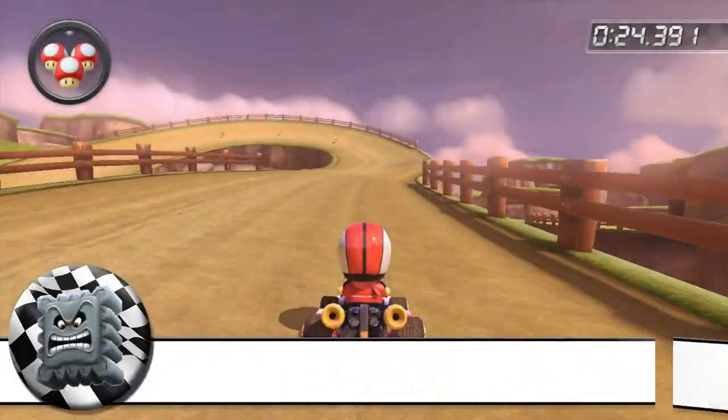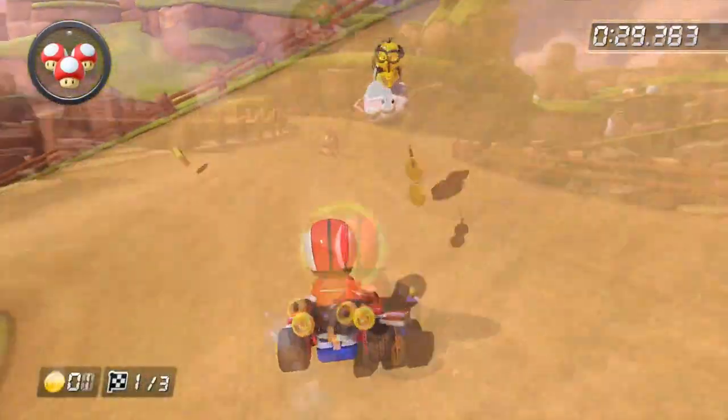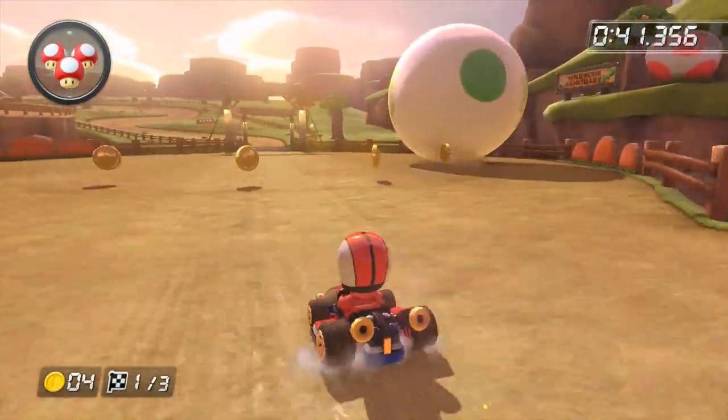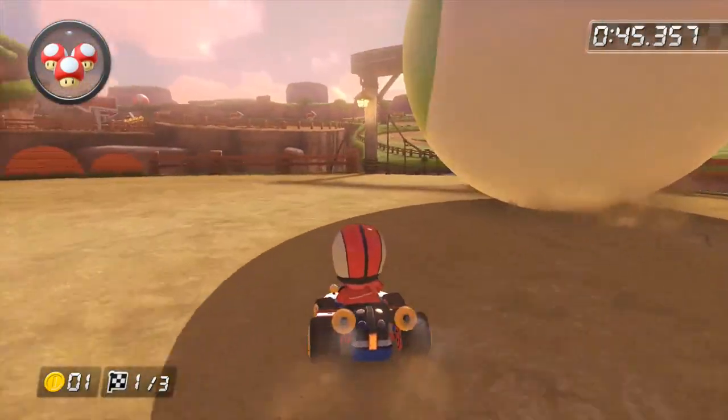Number 2: Hazards. As mentioned before, we have some bottomless pits to worry about. There are also some Goombas chilling around this first part of the track. The giant egg on this part of the track is also deadly, so don't even get near it to avoid a tragedy.